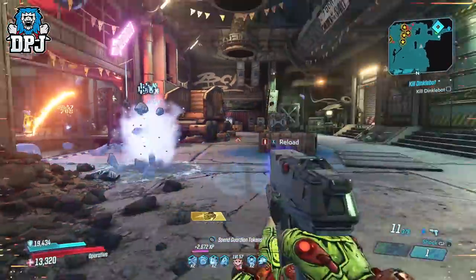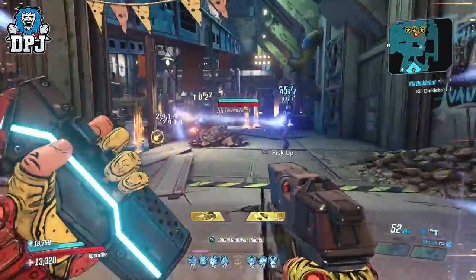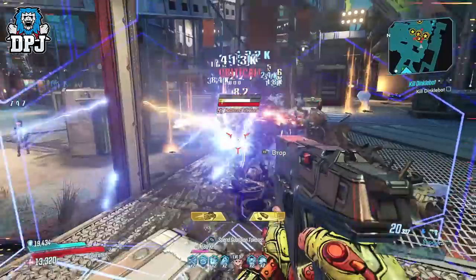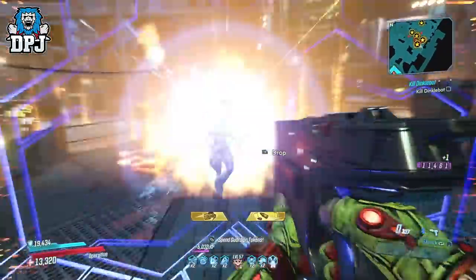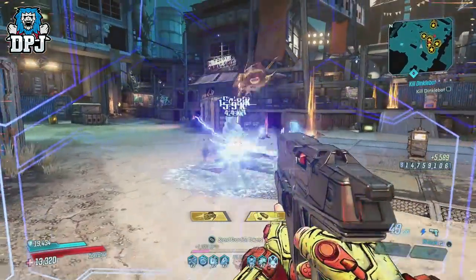The Hellshock on March 12th within the hotfix received a damage buff, taking its damage multiplier from 0.65 to 1.1, and its damage over time went from 2.5 to 3.75. So quite the damage increase went down here people.